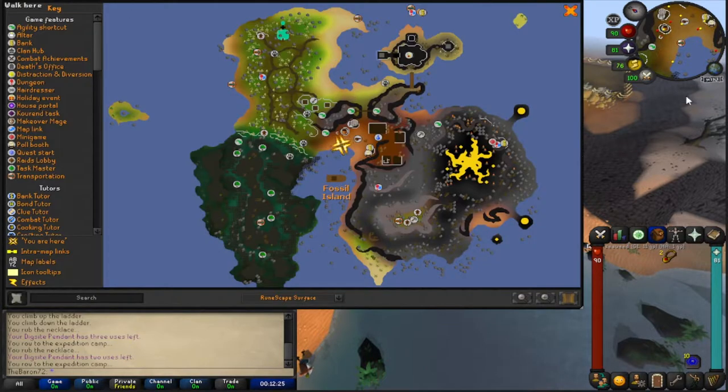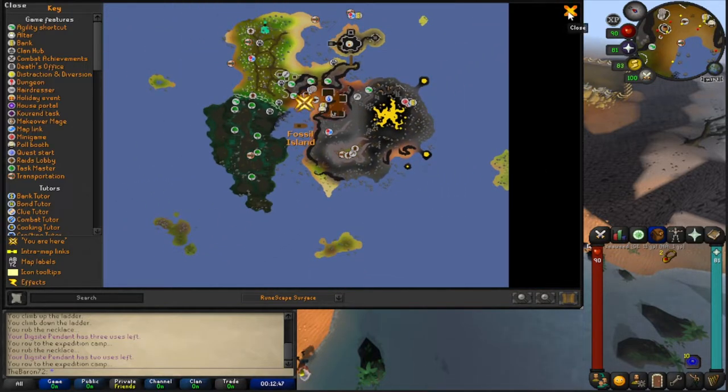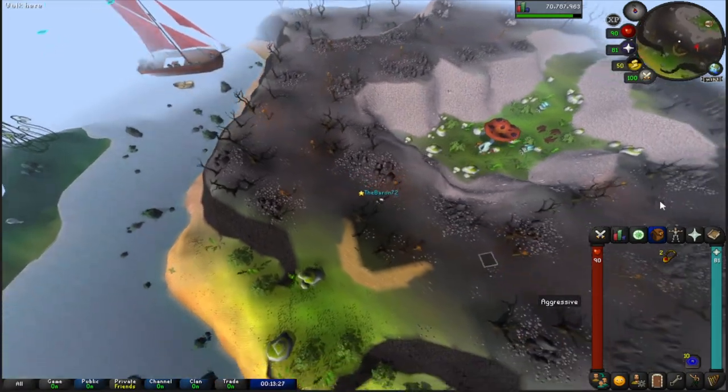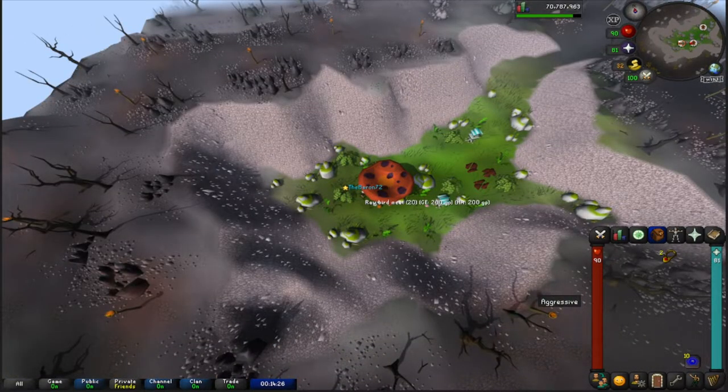Here's the map for the last mushtree: from where you are, run all the way to the right and south — you can't cut through so you run all the way around. The next Magic Mushtree is right there next to two more birdhouse spots. If you want to follow the run go ahead, otherwise skip forward. Once you get to that mushtree, click on it to unlock the teleportation method.